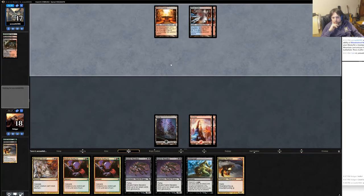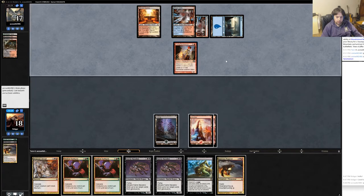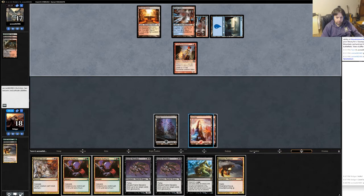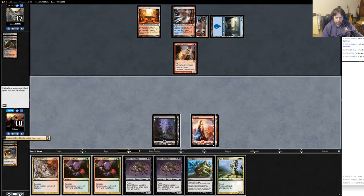Steam Vents and Sacred Foundries. Interesting — plays a blue. Young Pyromancer. That seems fine. Presumably he did that because now he can hold up a counter. Swamp cycle — hit a Swamp. I should've done that differently. I definitely should've done that differently.